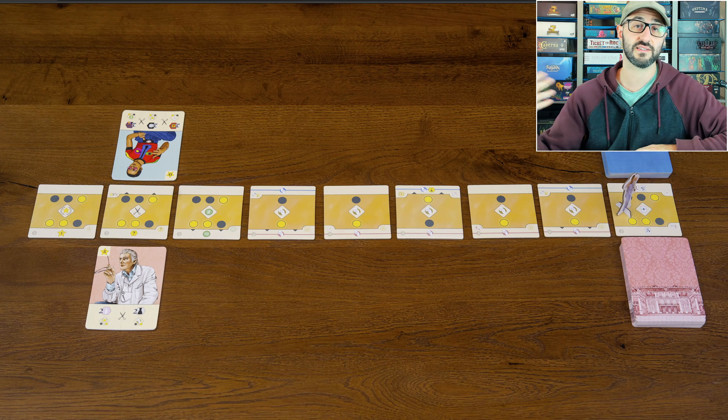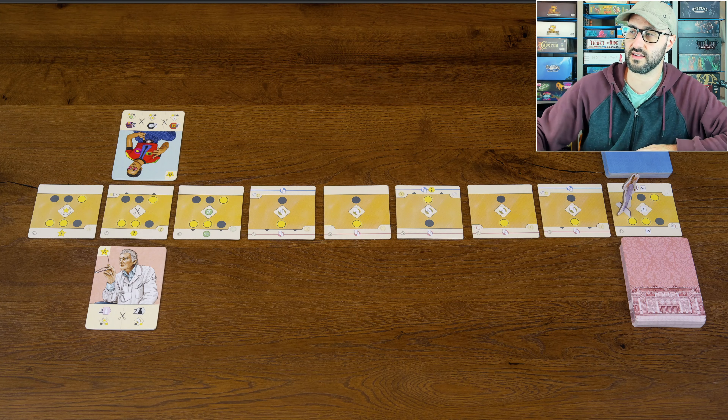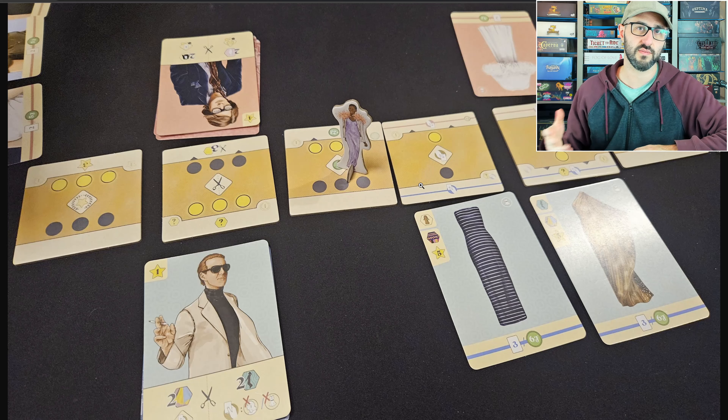Something to note about the action cards is that they're not super easy or free to get into your hand — you can only really draw them when the model is on the tile that allows you to draw cards. Other than that, these action cards are mostly multi-use and you can discard them in order to draw additional cards from your deck.